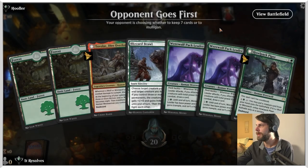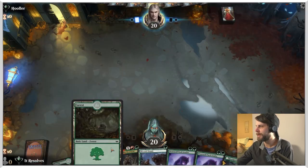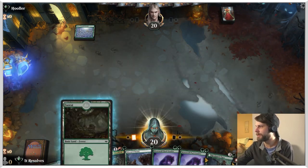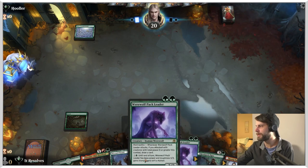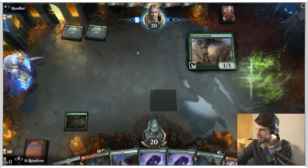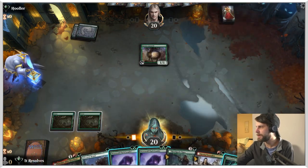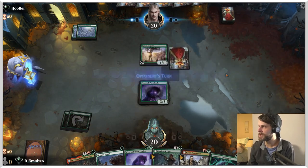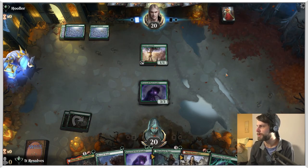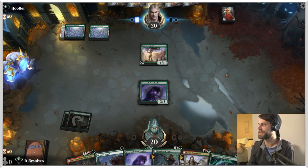Alright guys, I did do a quick double check in between games - yes, we do have 24 lands in the deck, which I do think is enough. We're keeping this on the double Pack Leader plus Blizzard Brawl play. We'll see if it works. We'll just play the Pack Leader - it's a much stronger card, and we obviously want to get this down. We can Blizzard Brawl next turn and get rid of something, plus play the Ascendant Pack Leader if we'd like.